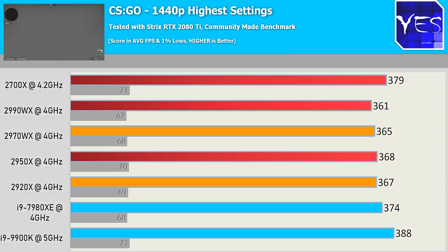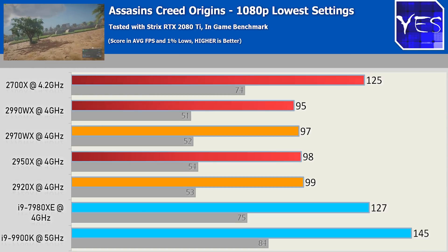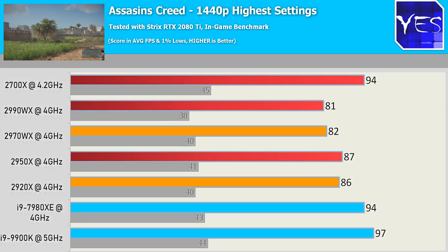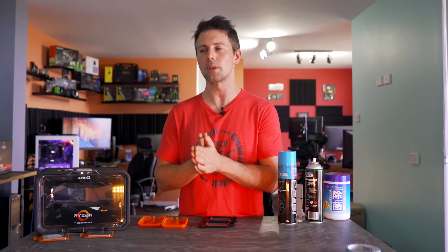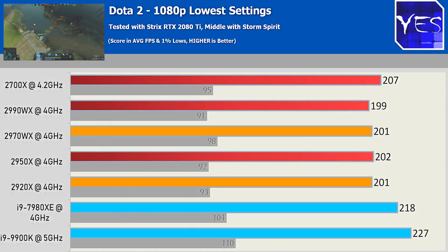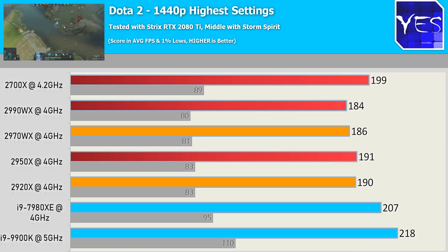Moving on to Assassin's Creed Origins, which paints a slightly different scenario, where the 2700X from AMD's lineup performs the best among AMD chips, while the Threadripper chips don't do as well. Intel CPUs come out on top with the 9900K in the lead. At 1440p, just like CSGO, the differences are cut down again. In Dota 2, probably the most competitive game by prize pool, the 9900K does well at 1080p lowest settings, and at 1440p the RTX 2080 Ti was barely held back at all, besides some 1% lows.